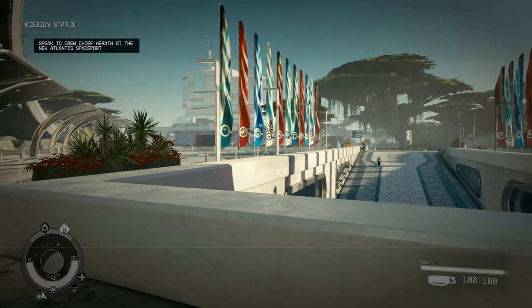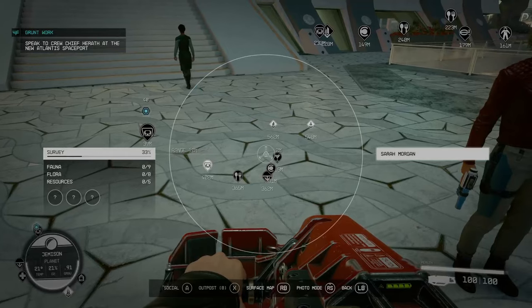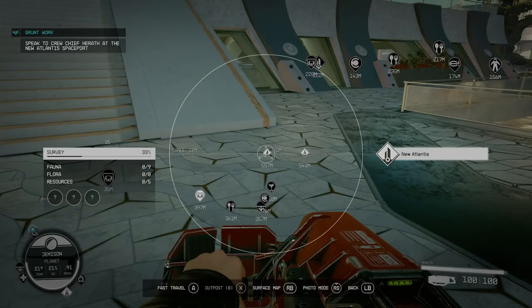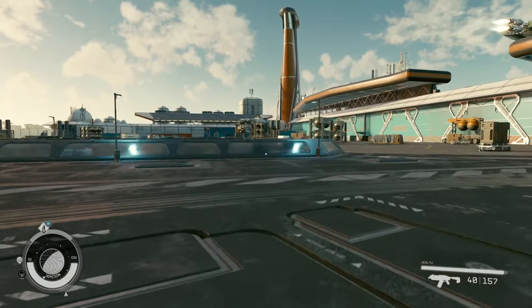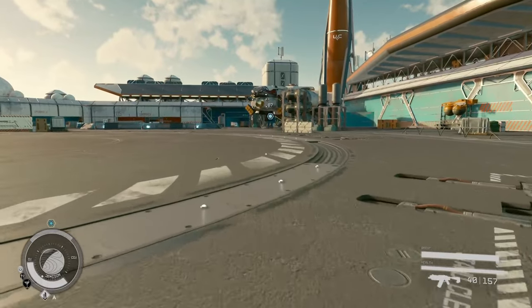You have to kill more ships in order to unlock the third rank. Until you choose that skill you can't start getting credit, so make sure you choose it before you go out and start blowing stuff up. I could run back into the simulator and blow up some more ships to get that unlocked, but I don't have a skill point yet so it's really not a big deal. Any place you've been that's lit up white you can fast travel back to - so we're going to go back to the landing pad. She wants me to go talk to a guy over here to start the Vanguard missions.